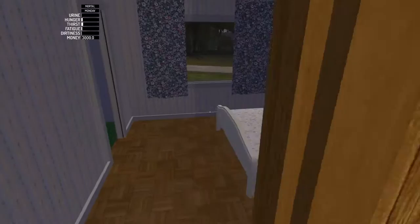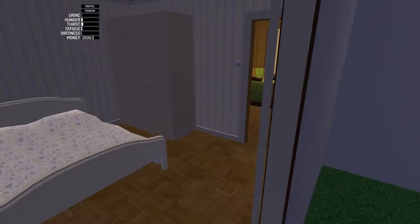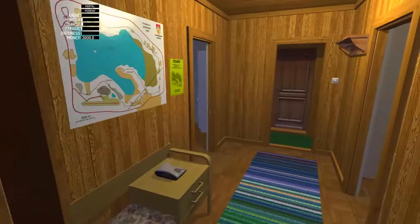There are a couple other rooms in here — looks like maybe a mom's room. There doesn't seem to be anything in there unless something is hidden. There's a very strange nondescript closet. That's all for this main room.